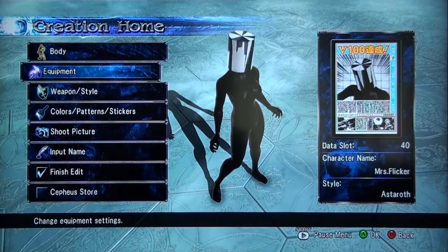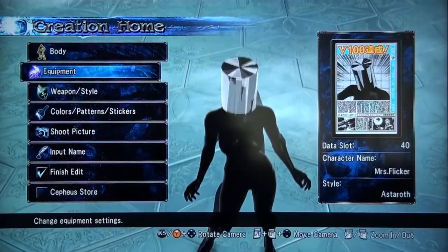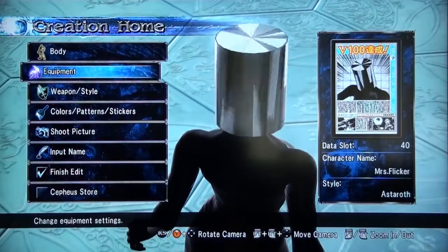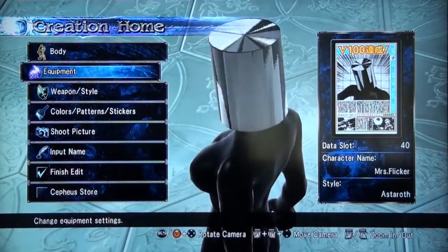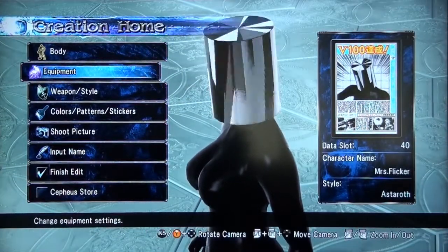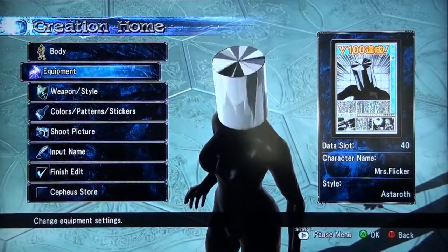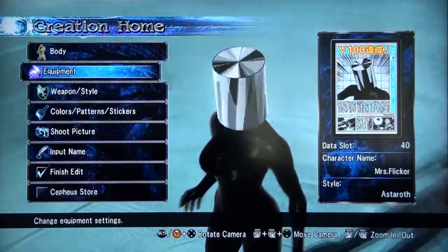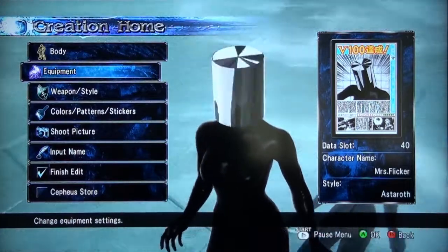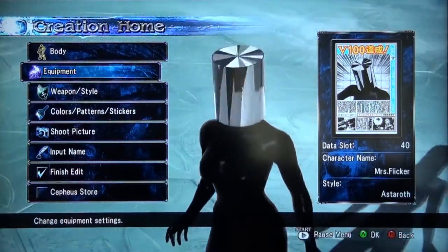Today I'm going to be showing you guys, in SoulCalibur V, how to create a spinning-slash-flicker effect for your character. As you can see, the head of this female character — her name is Mrs. Flicker — is spinning uncontrollably and flickering like crazy. I haven't seen anybody else do this online, and I've been playing a ton of SoulCalibur, so I decided to show you guys how I figured this out.